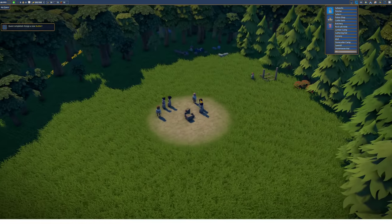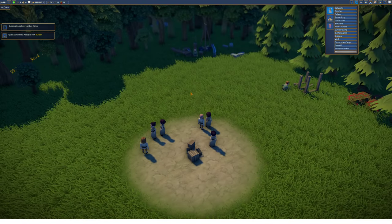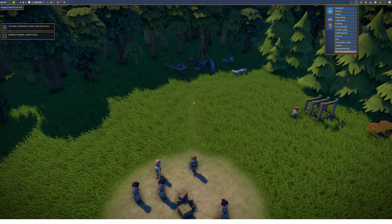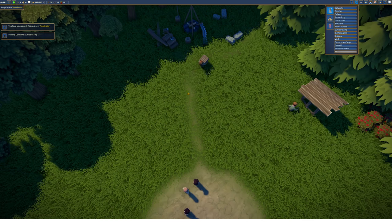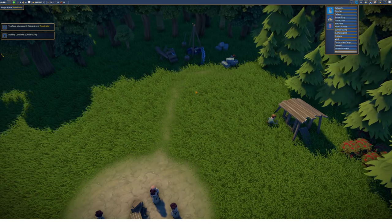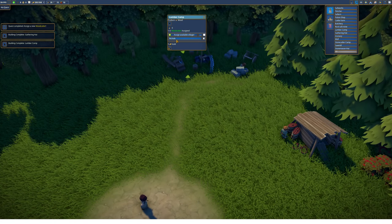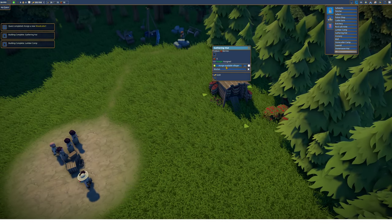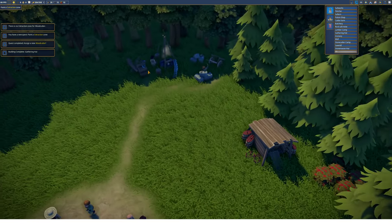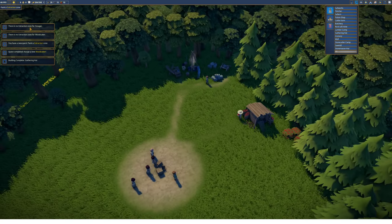My villagers are now starting to build. What I really like about this game — similar to The Settlers — is the road system. Roads are built automatically on paths that are used frequently, so here we can see one already forming. The more people walk that route, the more defined the road becomes. I really like that system because villages look very dynamic. We have the lumber camp — Nicole is assigned there — and for the gathering hut, let's have Morton gathering berries.